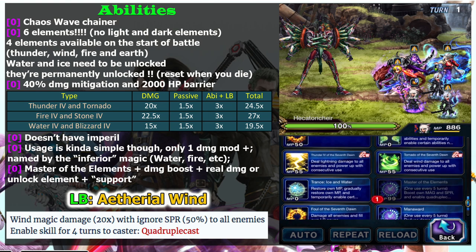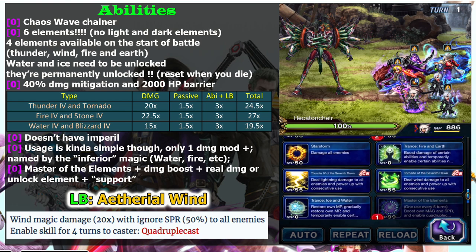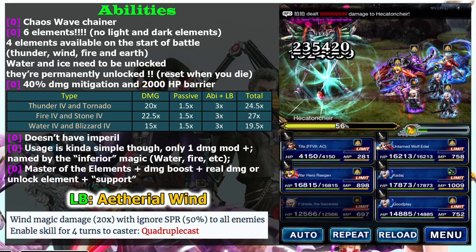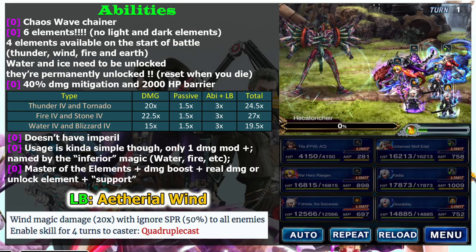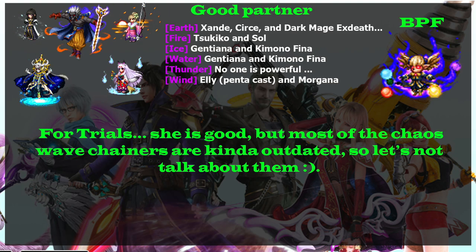Her limit burst also unlocks quad cast, but it deals wind element damage, so it's nothing special since she cannot imperil the enemies.